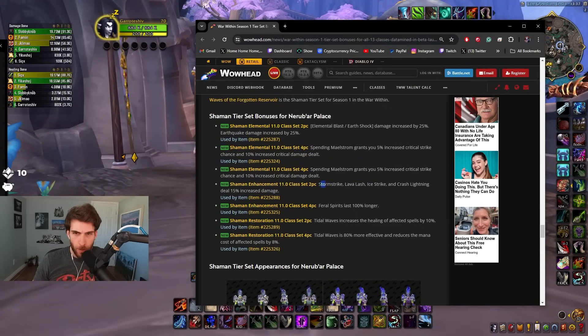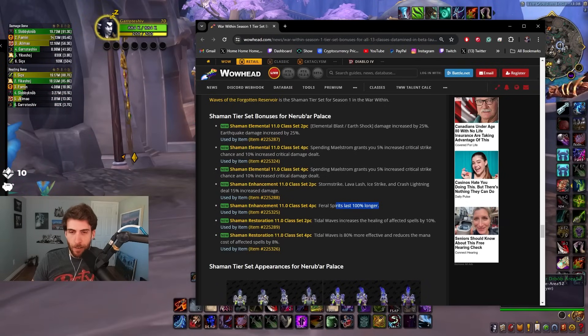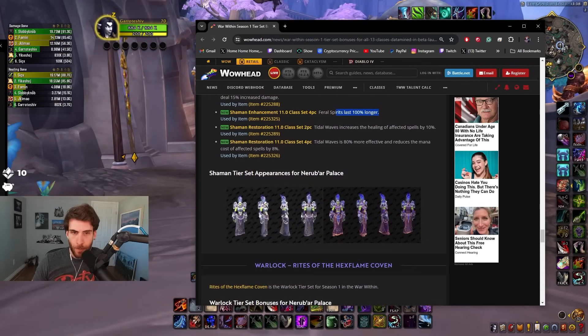Enhancement: Storm Strike, Lava Lash, Ice Strike, and Crash Lightning deal 15% more damage — oh my god. Feral Spirits last 100% longer — that's really strong too, holy crap. Restoration: Tidal Waves increases the healing of affected spells by 10%. Tidal Waves is 80% more effective and reduces the mana cost of spells by 8% — that seems pretty good.